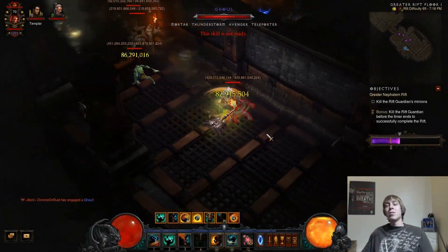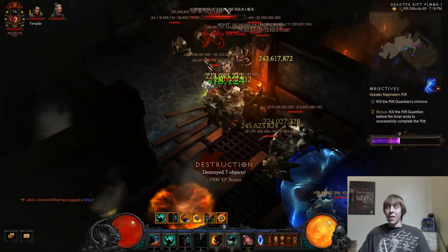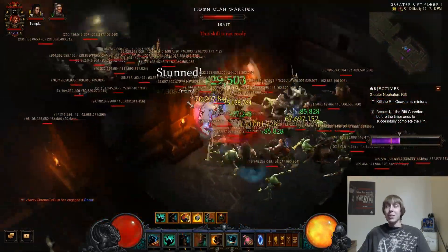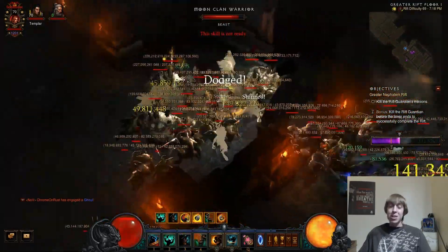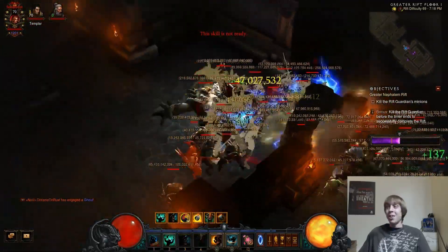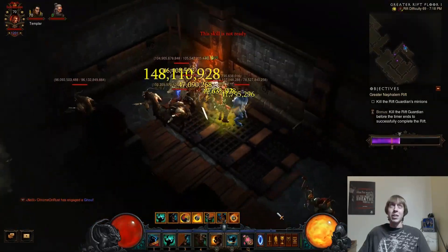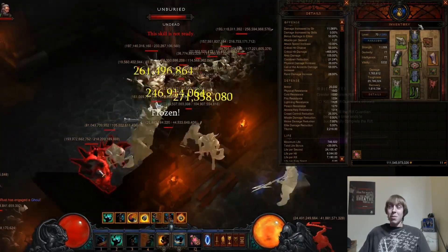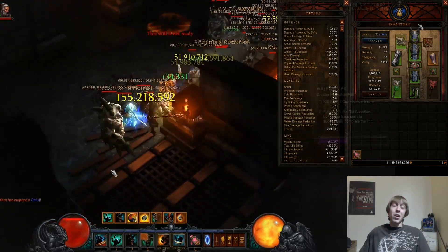What's going on everybody, Chrome Unrest here. We're here to talk about the Whirlwind Rend Barbarian build — one that is going to be able to clear above Greater Rift level 70. It's going to be very dependent on the gear you have, how high your paragons are, and how willing you are to fish for an amazing greater rift. If you're above Paragon 800...